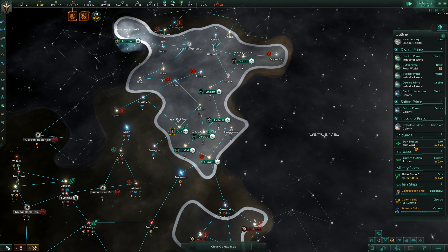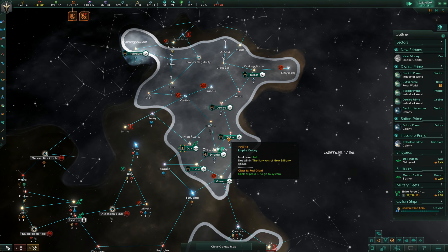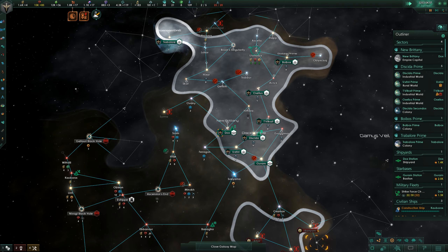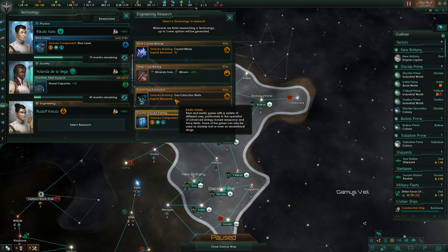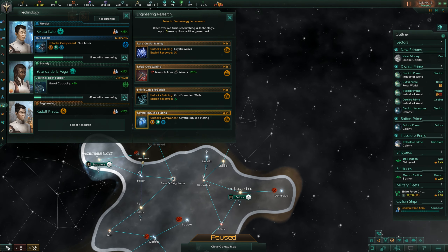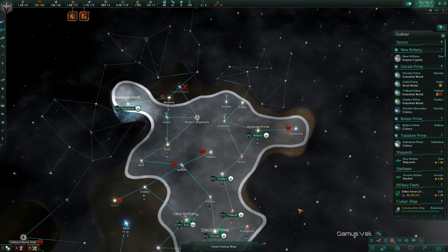I need to find another planet to colonize — I don't think this one is what we're looking for. Eventually we'll probably work our way over there but it feels a little too far away at the moment. Hopefully this science ship can find something a little bit closer to home. Construction ship is almost out here to do that. Research completed — Starhold, nice. Crystal mines — oh, we can actually do our own crystal mines. More minerals from miners. We can exploit exotic gases — I thought we had some somewhere but I'm not seeing them. Let's get some crystal infused plating finally — make our ships a little bit better.